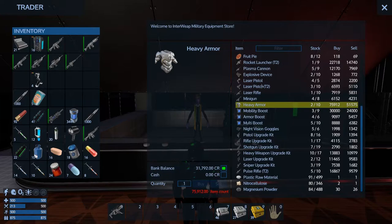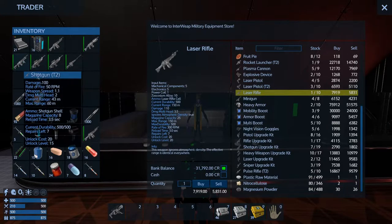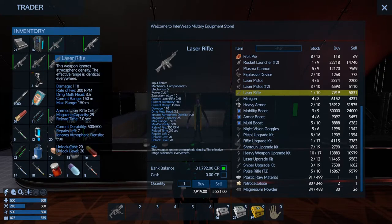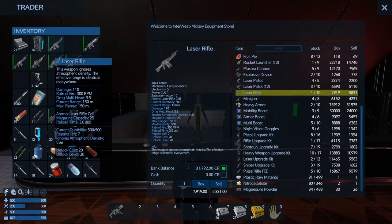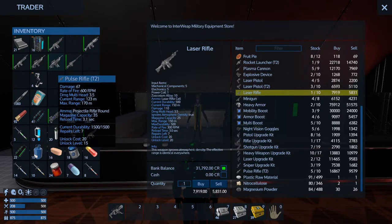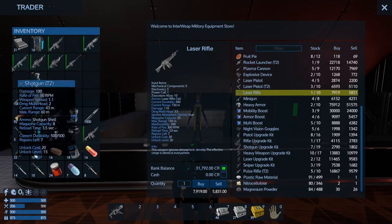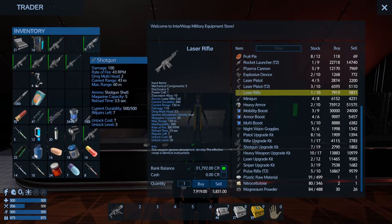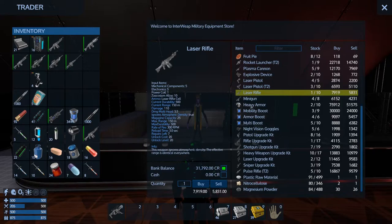Does he buy sniper T2s? No. Laser pistol T2? No. Does he take upgrade kits? Laser rifle, sniper T2, laser rifle. I'd like to convert that to an epic laser rifle, but I think the next mission isn't going to let us use any of these weapons. I don't want to spend a bunch on stuff I'm not going to be allowed to use, so I'm trying to get the heavy armor. I know I'm going to need that.